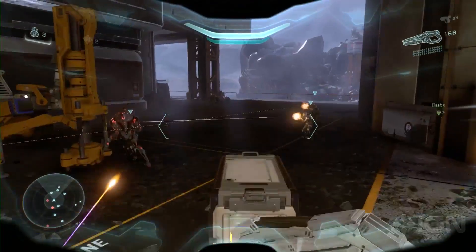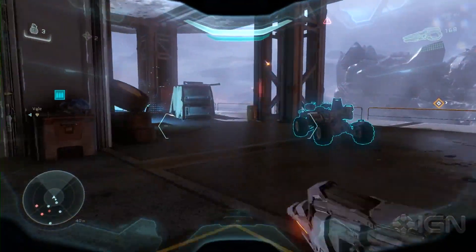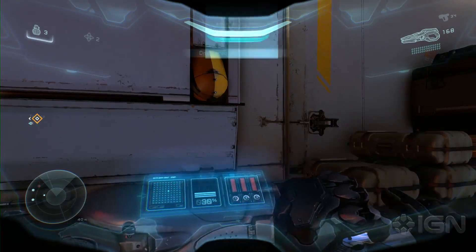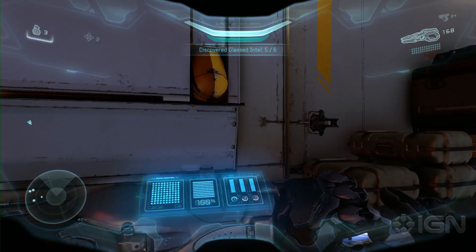Once you hit the bridge and the closed door, there is a small work area on the left. A few of the Meridian soldiers are standing by it. Walk over there, and on the desk around the corner is another piece of intel.